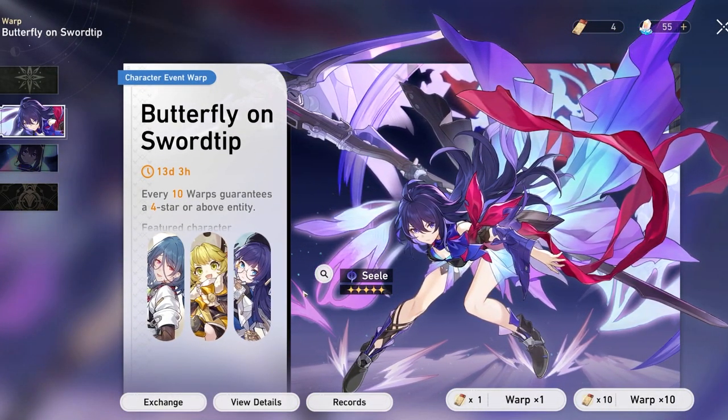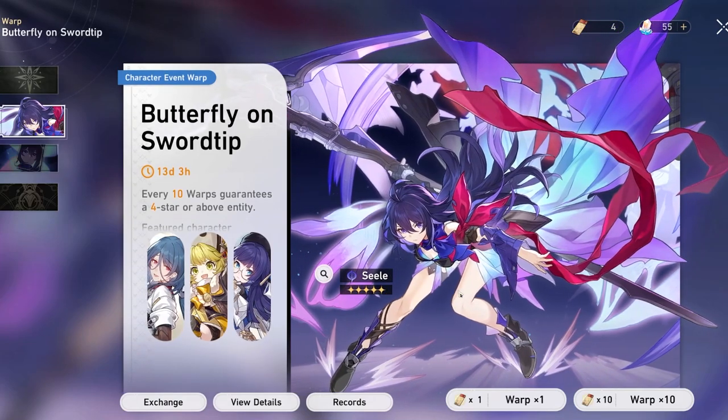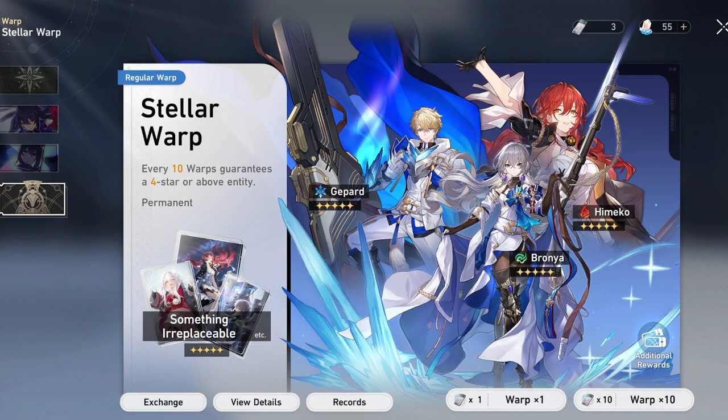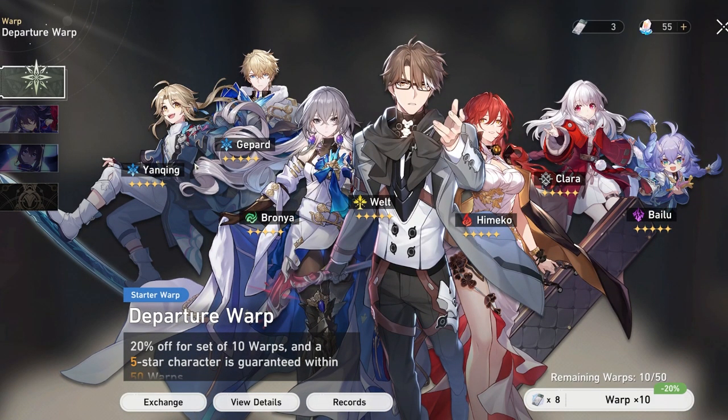To summarize: the promotional five-star banner has a 50/50 with guaranteed carry-over at 90 pulls, the Light Cone banner has a 75/25 chance at 80 pulls with the same carry-over, and the standard banner gives a guaranteed character of your choice at 30 multis. Really looking forward to this game and hope you'll join me — thanks for watching, see you on the next one!